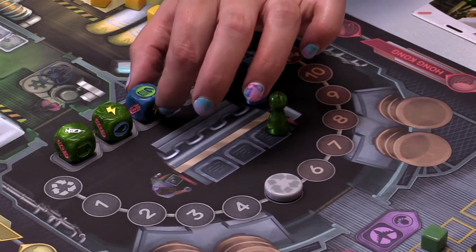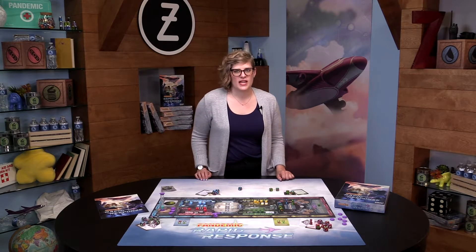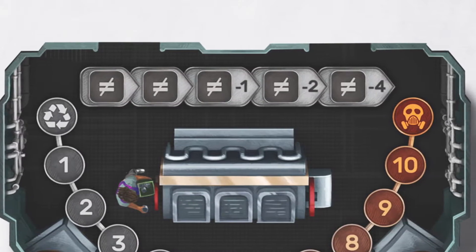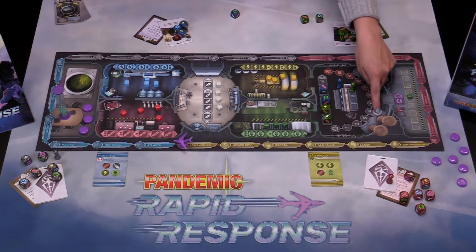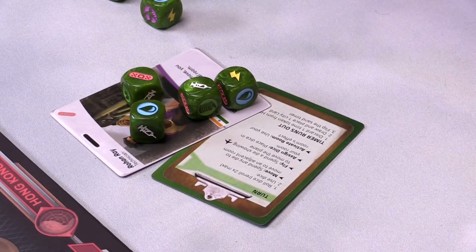To reduce waste, each player may assign non-matching dice to the recycling track. When you activate the recycling center, you may retreat the waste marker. Once you are done activating the recycling room, return the dice to the player cards.